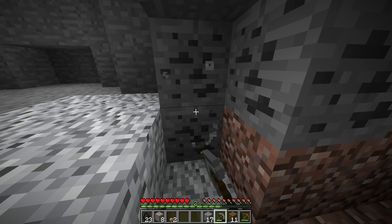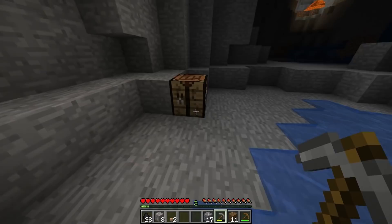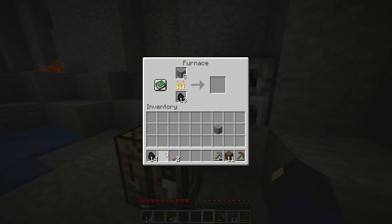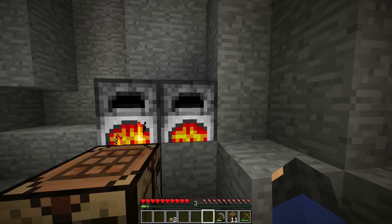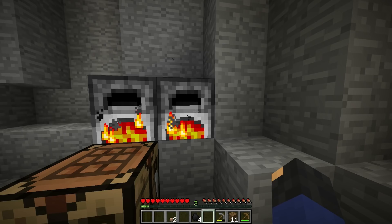I'm gonna mine the coal — screw it, I do need some torches anyway because I am gonna be mining this episode. Let me quickly make a furnace — maybe two so smelting goes a little bit faster. Got the coal in there, split it between both furnaces, and now let's take some out to make torches.